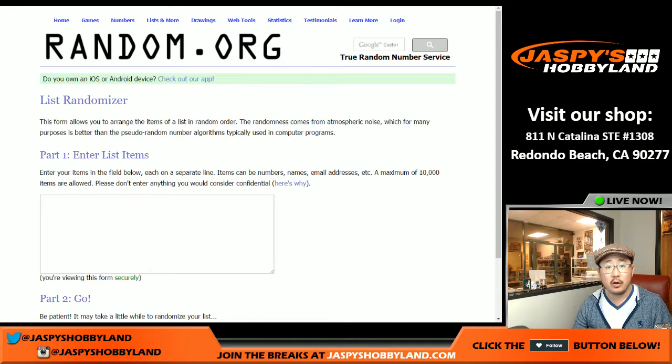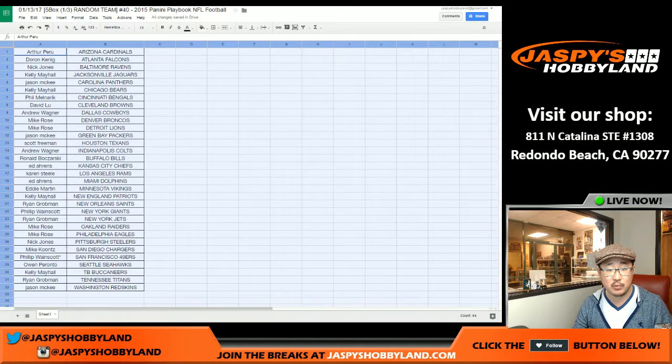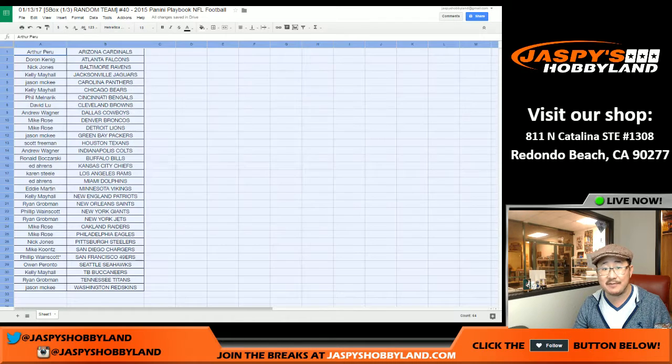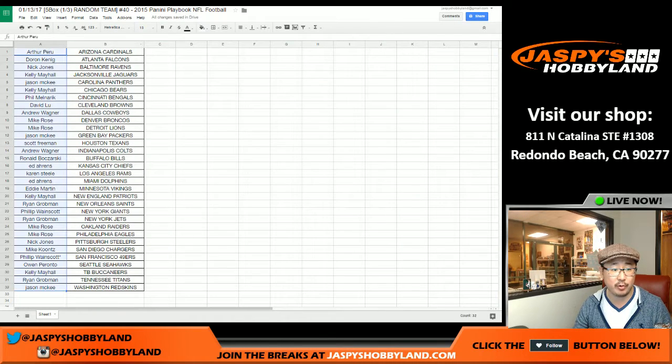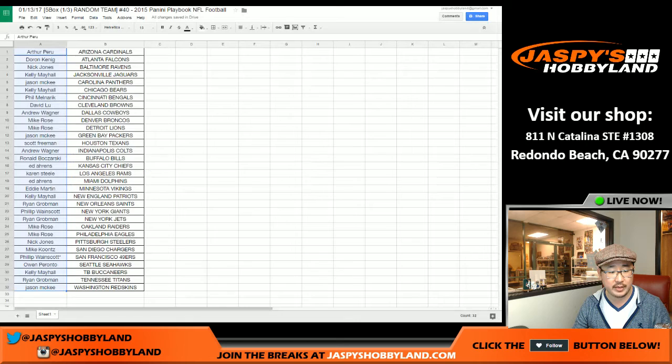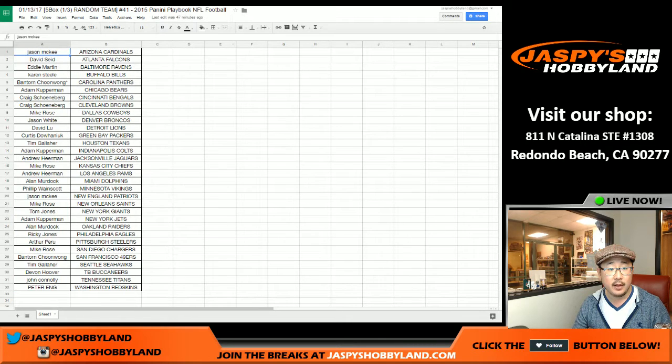Our first square is being given away because we filled up breaks 40, 41, and 42 of 2015 Playbook Football. All three of those breaks, every one of those three breaks, gets a shot at it. So there's Arthur down to McKee in break 40, then break 41, McKee down to Eng.